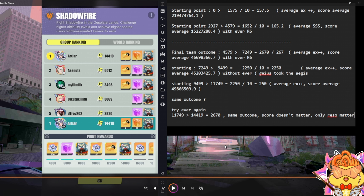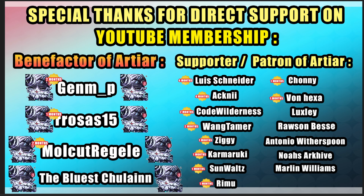I did another test using Gaius R6, a non-Shimmer unit, but with a higher overall score than before. The score gain is the same — 2250 — with no difference. This means your score average does not affect your score gain; your rating is EX++ and your score average doesn't matter. Both Gaius R6 outcomes give the same result, confirming that only rating matters, not the score. If you use an average R6 instead, you gain 42 extra points per run.